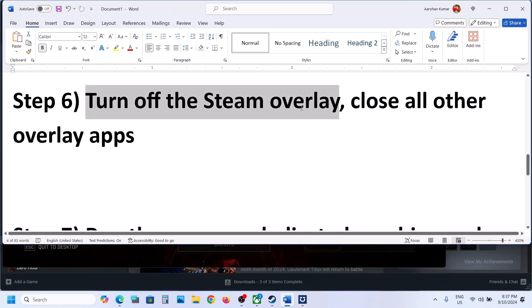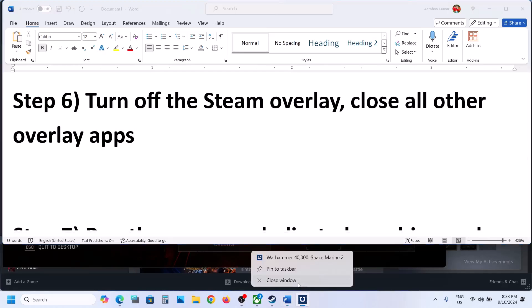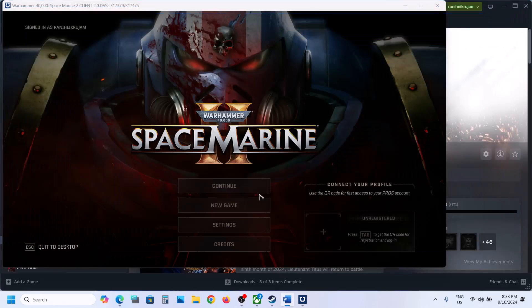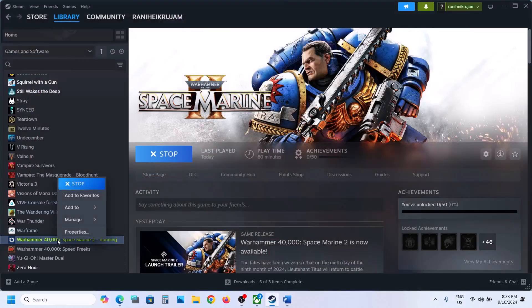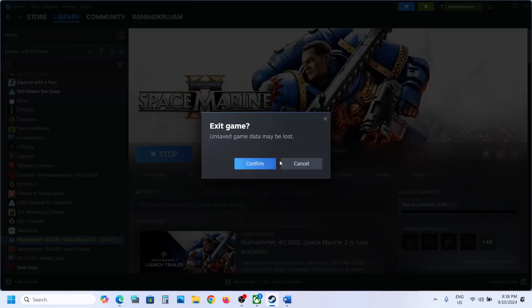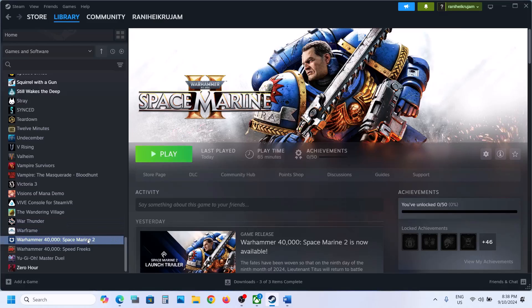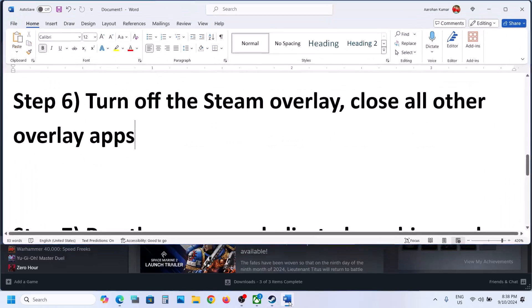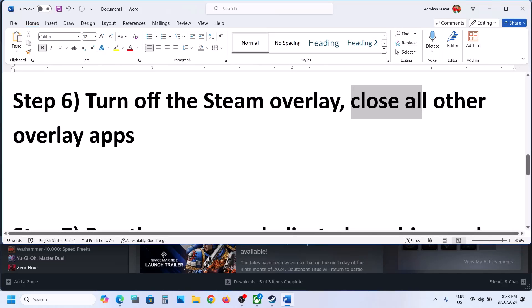The next step is to turn off Steam overlay and close all overlay applications. Close the game first, then go to Steam and right-click on the game. Select Properties and here you can see 'Enable Steam overlay while in game' — if this is on, turn it off and check. Also close other overlay applications like Discord or GeForce Experience, then check.